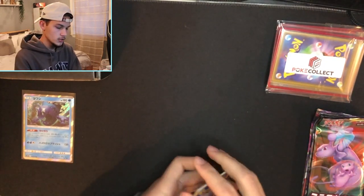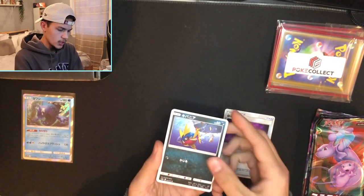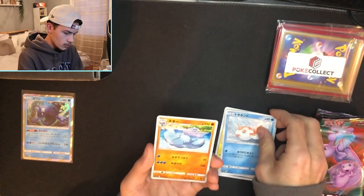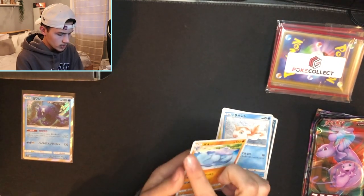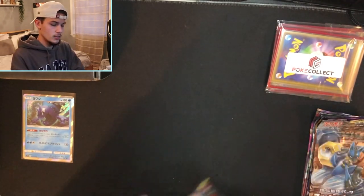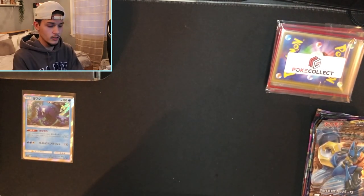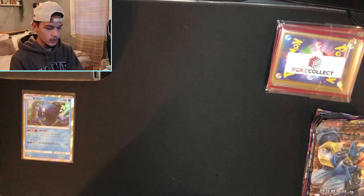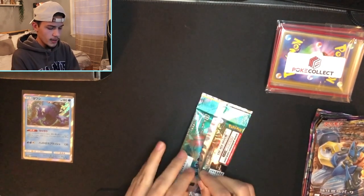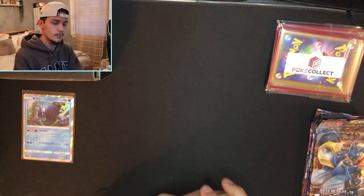Next pack: we got a Trainer, Carvanha, Charjabug, Goldeen, and Copperjah. We're not guaranteed a rare in any of these packs. They're similar to the Dollar Tree packs in the sense that you're not guaranteed a rare, but the odds aren't quite as bad since there are five cards instead of three.